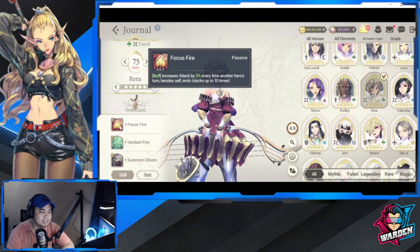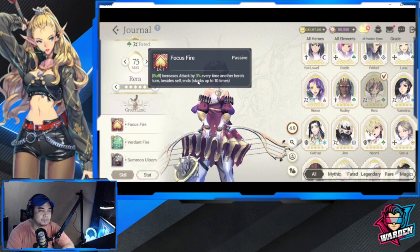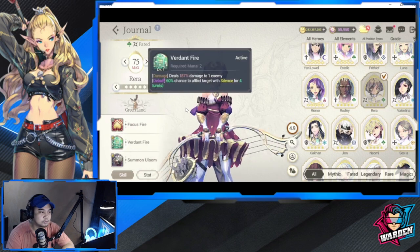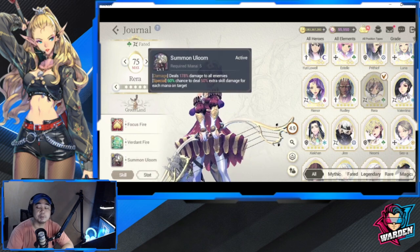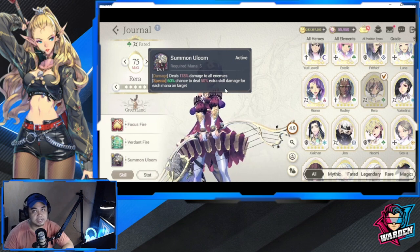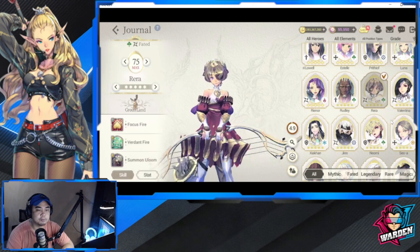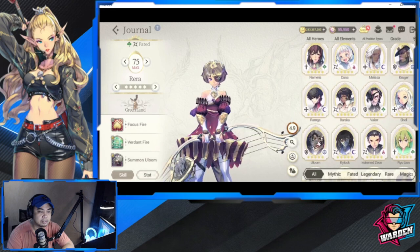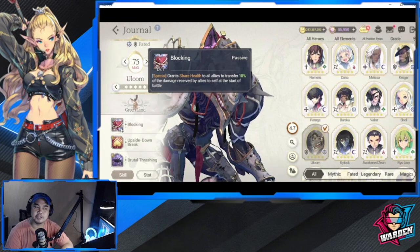Rara is still good — she increases attack by three every time another hero's turn besides self ends. Her S2 has Silence even if for one turn, and her third skill deals extra damage if the enemy has more mana, similar to her previous incarnation. Very good. Battery is your damage dealer here. As for A'loom, he's actually good because he has Shared Health now.